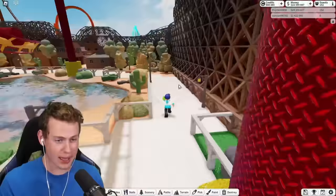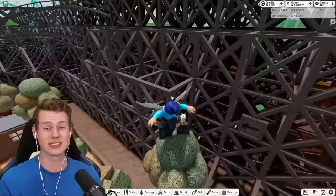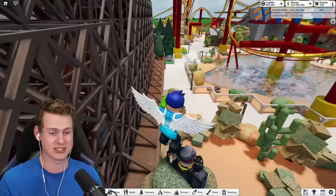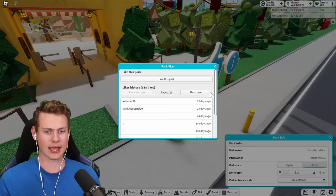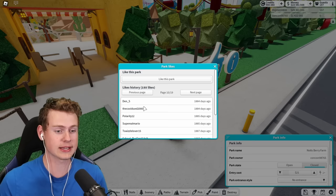Back here — I don't know how many there are of these, but I'm sure there are not that many — is a statue from Dennis. Here you literally have Dennis, the curator of the game, in the tree. And that also confirms this is not a re-curation; this is the actual park. And to confirm that again, if we go to the likes and go to the 10th page, we can see Dennis liked this 1,800 days ago.